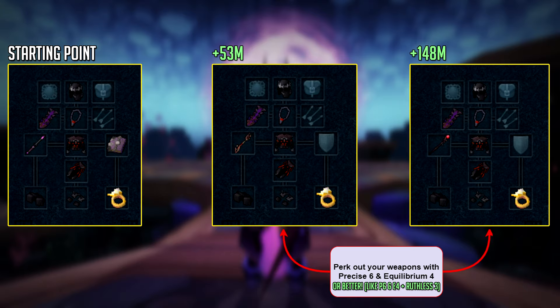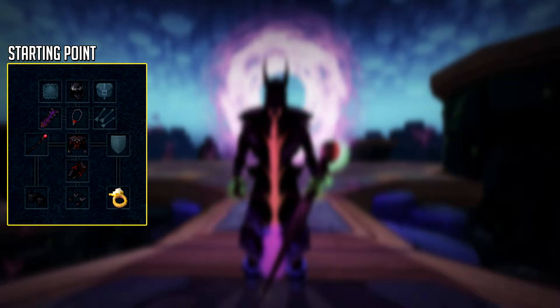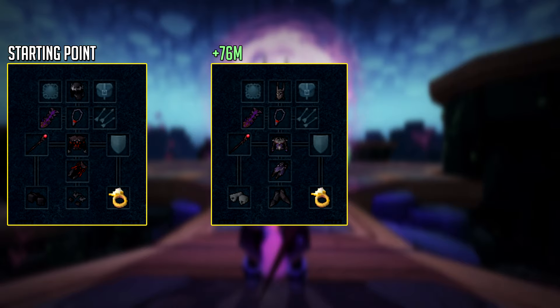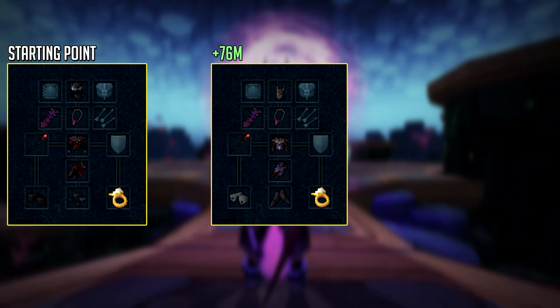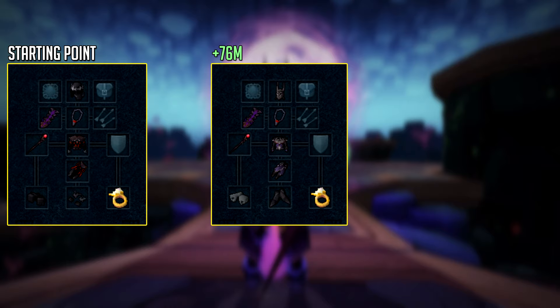Of course, you can also buy Seismics instead of a Noxious Staff, but that will set you back around 270 mil as of right now. They're a little more expensive, but for certain PVM situations a wand and orb is a little more versatile, because you can shield switch and still do damage with your wand. Our new starting point looks like this, and we're going to upgrade our armor first, getting Virtus Armor, which is currently around 76 million GP. Virtus Armor will give you more defense, more damage, and a little more HP. This will be very useful for various PVM scenarios, and Virtus Armor will do until the final part of your upgrades. There's no reason to get better armor than Virtus — being Tectonic or Elite Tectonic — until you have pretty much everything you need magic-wise.